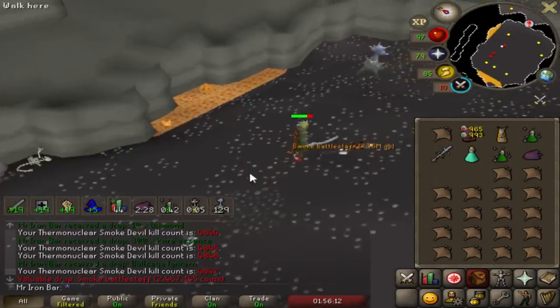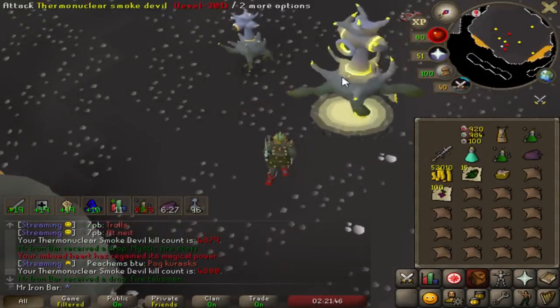Smoke Battle Staff drop. Nice. AFK galore, man.